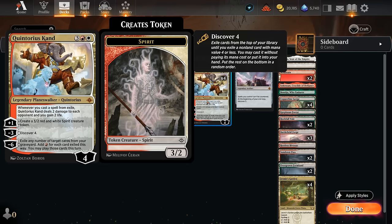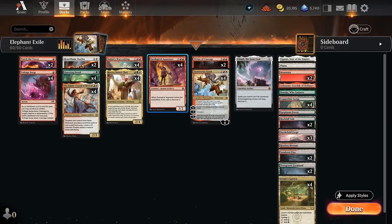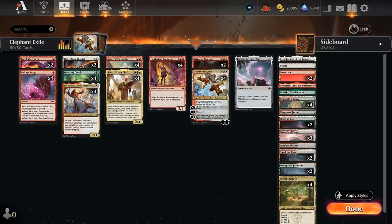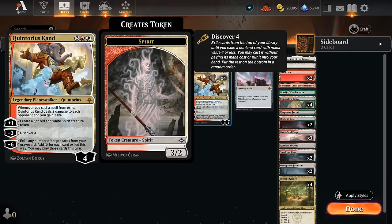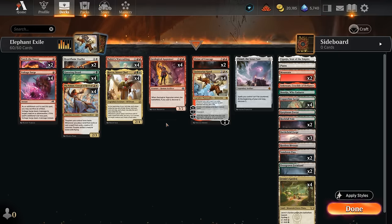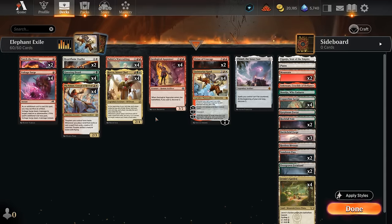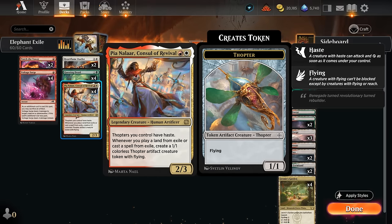The Geological Appraiser is wreaking havoc in Explorer but still quite good in this Standard build — a 3/3 creature that lets us Discover 3 when we cast it. So if we play Quintorius, Discover 4, and hit Appraiser, this will Discover 3, so we get to trigger Quintorius' passive twice, which is quite nice. Other creatures that benefit from the Discover mechanic are Pia and Rocco — Pia making a 1/1 Thopter token whenever we cast a spell from Exile, and Pia gives our Thopter tokens Haste, so that can add up very quickly once we start discovering a few times.